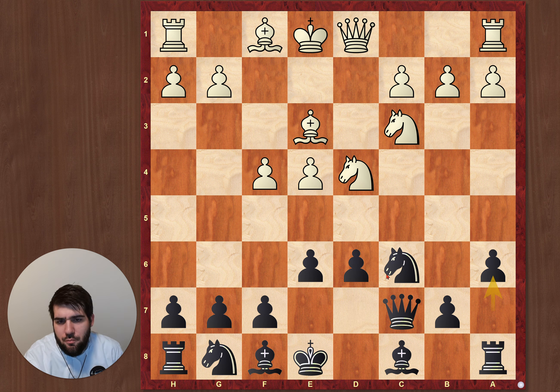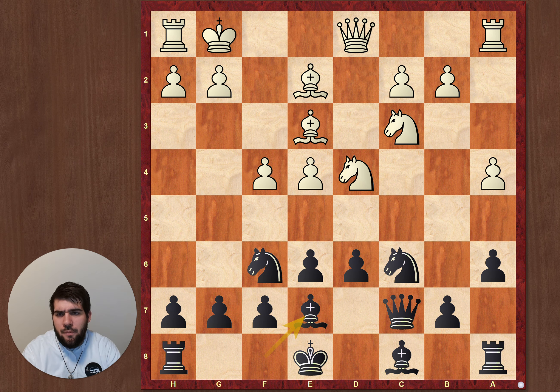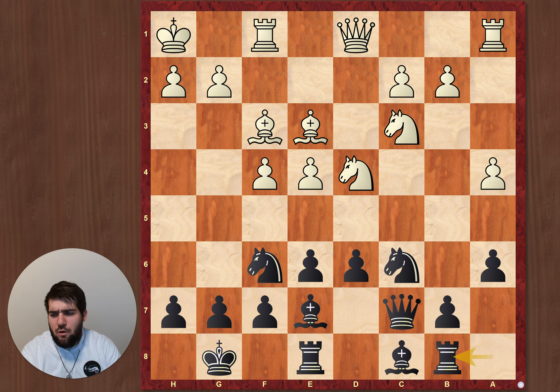With d6, Be3, a6. A4 is a bit special — the idea is long-term for white to play a5, Beb6, and to get this diagonal. Knight f6 is correct, and here I just should have continued with Be7. It's all well-known theory: castle, castle, king h1, and so on. That's why I won't explain it much deeper.